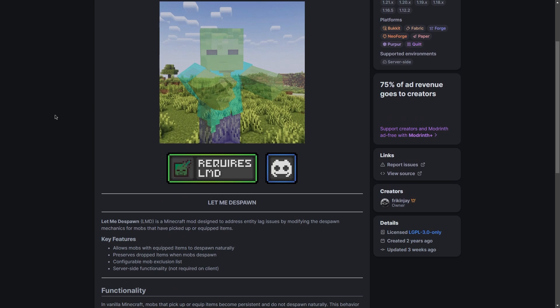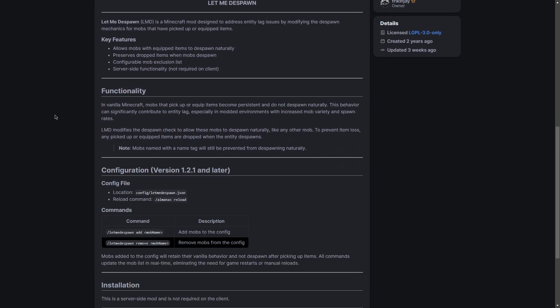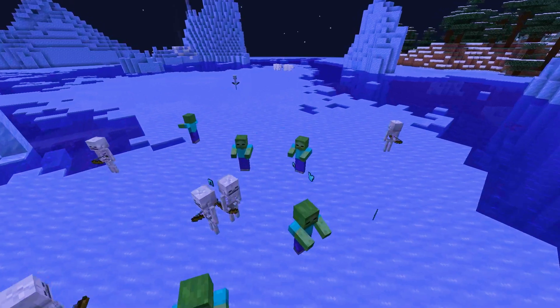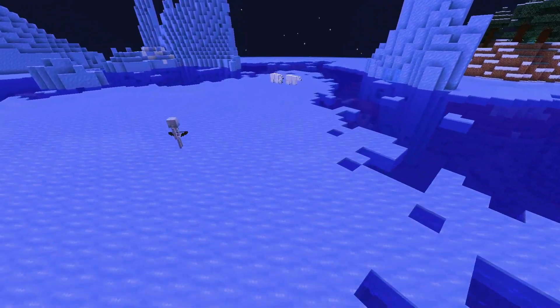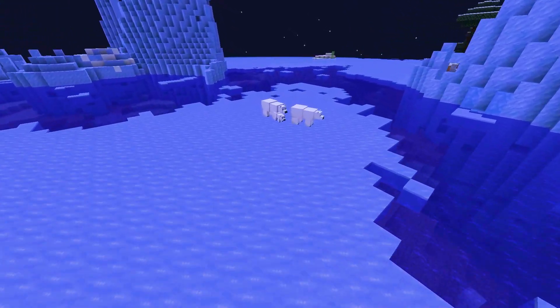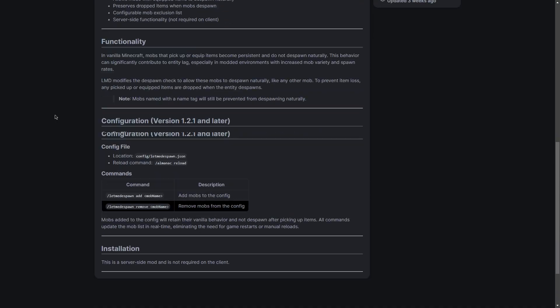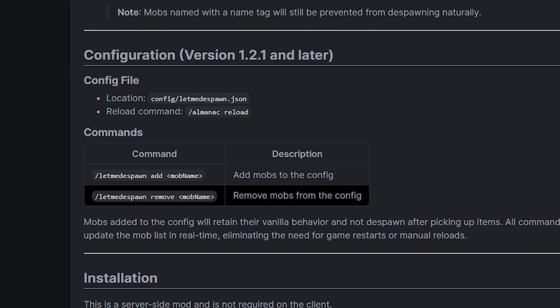The Let Me Despawn plugin is designed to address entity lag issues by modifying the despawn mechanics for mobs. For example, it allows mobs with held items to despawn naturally. In vanilla, mobs with items can't really despawn, which can contribute to entity lag, especially in modded environments. But with this, that's completely fixed. Not only that, but this plugin is also highly configurable.